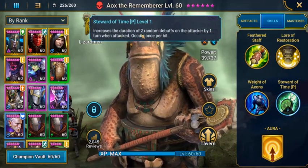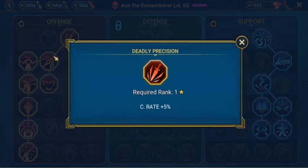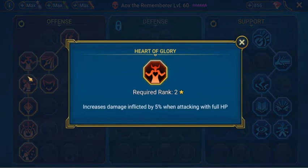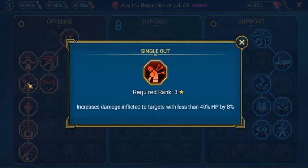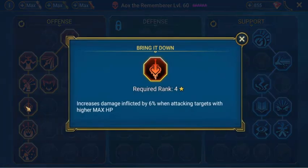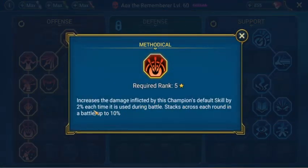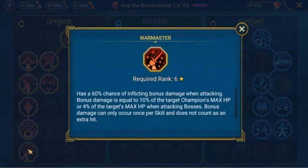Stewarded Time increases the duration of two random debuffs on the attacker by one turn when attacked, occurs once per hit. For his masteries, we have him set up in offensive and support. Crit rate extra 5%, crit damage extra 10%, increases damage inflicted by 5%, increases damage inflicted to targets with less than 40% HP, heals by 5% of damage inflicted when attacking with 50% HP or less, increases damage inflicted by 6% when attacking targets with higher max HP, increases damage inflicted by this champion's default skill by 2% each time used, stacks up to 10%. Then we have him in Warmaster.